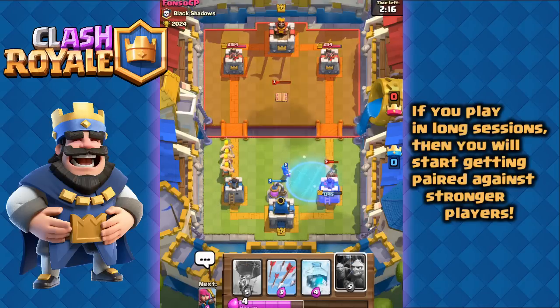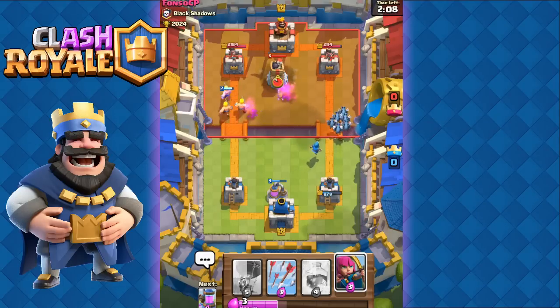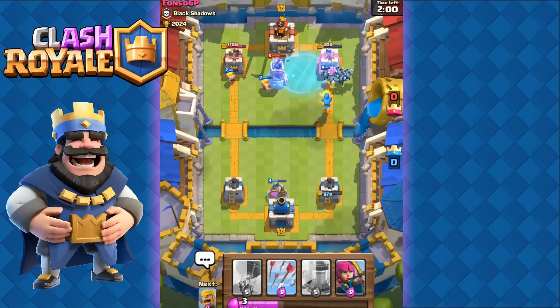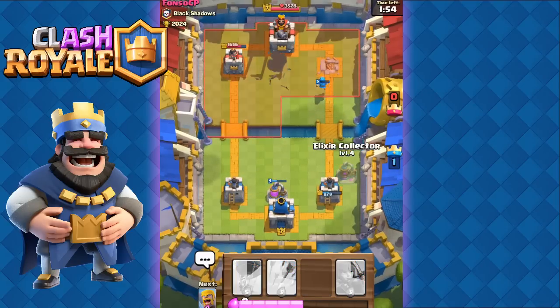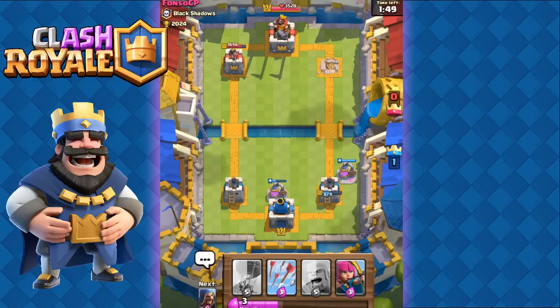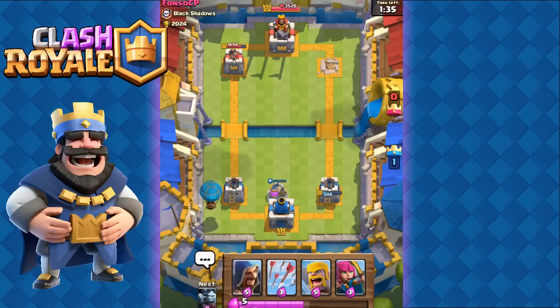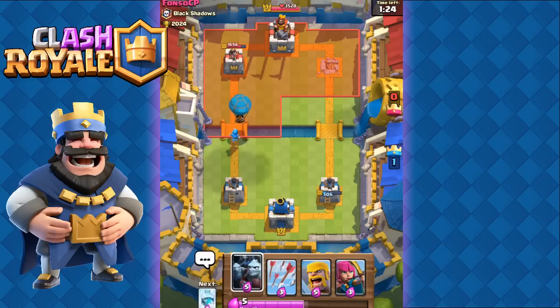Why do these losing streaks happen? It's a fault of the matchmaking system. I've tested this many times — after about eight battles in a long session, I get paired against higher-level players more frequently. Also, if you look at your activity log during a losing streak, say you lost three times in a row — those players' decks will look very similar. For example, they might all have the Minion Horde and Hog Rider together, while before the streak almost no one had both. In Royal Arena, after losing or drawing two in a row, I can even predict what deck I'll face next.